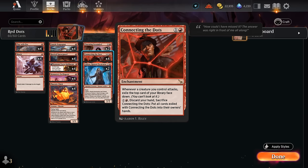When first reading Connecting the Dots I did not realize that we get to exile a card for each attacking creature, so if we're attacking with three creatures we get to exile three cards face down — that can add up very quickly. Before you know it you can sacrifice Connecting the Dots and essentially get a brand new opening hand, which can be quite powerful. To maximize it, our deck is filled with cheap creatures with haste.